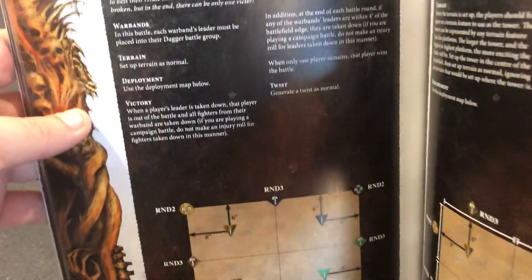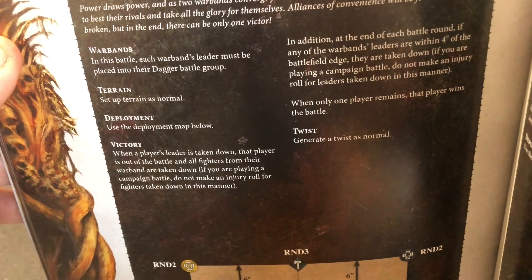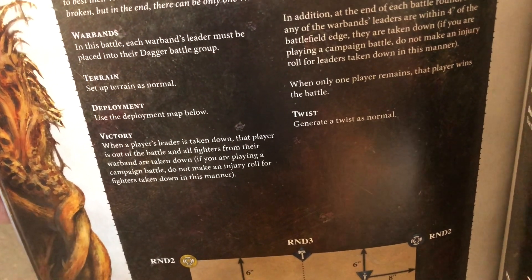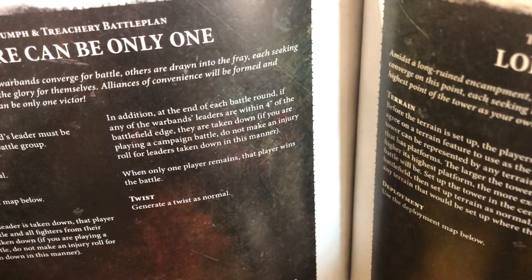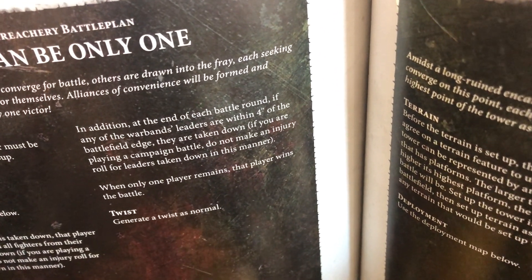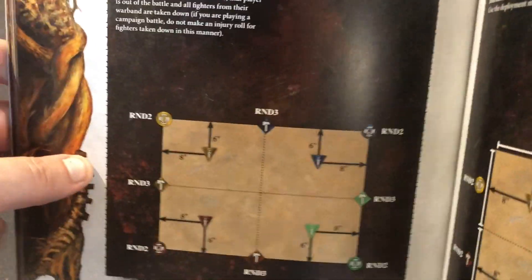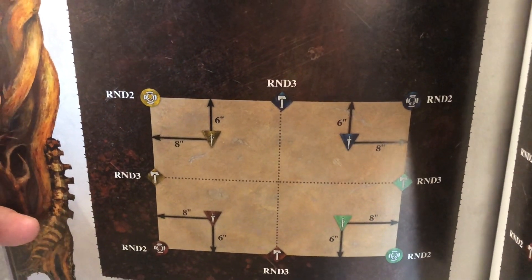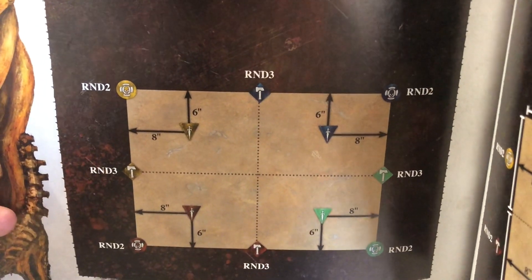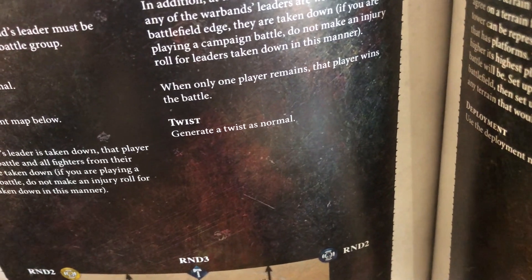In 'There Can Be Only One,' it's four players. When a player's leader is taken down, that player is out of the battle and all fighters from their warband are taken down. Also, at the end of each battle round, if any warband leaders are within four inches of the battlefield edge they are taken down — so you can't just hide your leaders around the edge. When only one player remains, that player wins the battle. It's just a fight to the death.